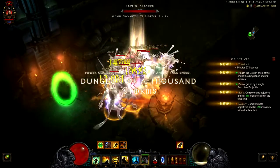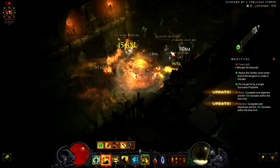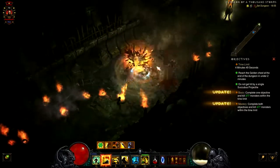Once you're in the dungeon you'll see some objectives on your right side. The first one is to reach the golden chest at the end of the dungeon in under 2 minutes.